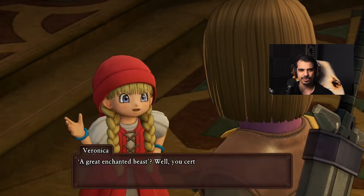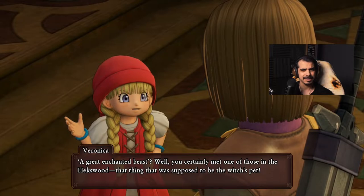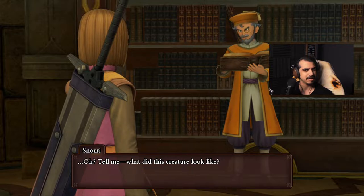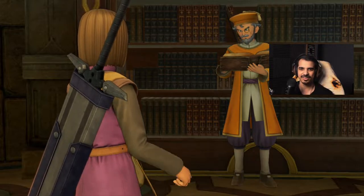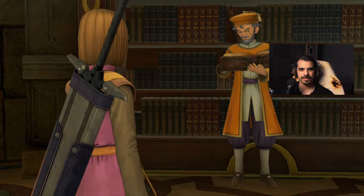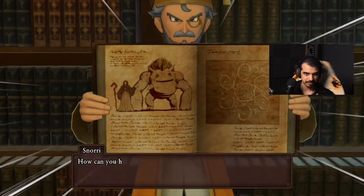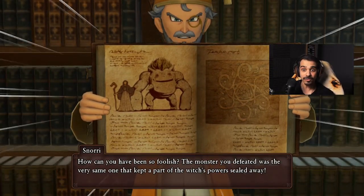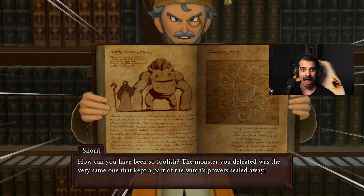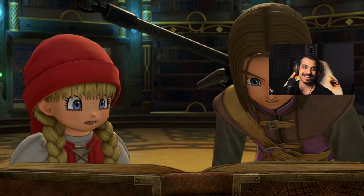A magical creature? A great enchanted beast? Well, you certainly met one of those in the Hatchwood — that thing that was supposed to be the witch's pet. Tell me, what did this creature look like? Did we slay what was keeping her trapped in? That's awkward. So about that beast that we slayed...